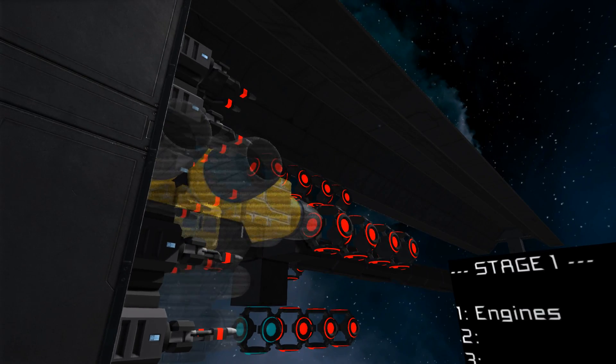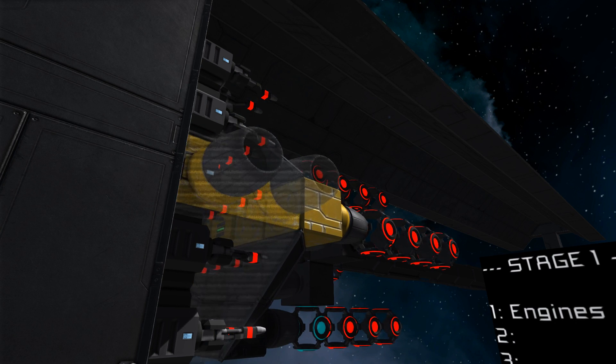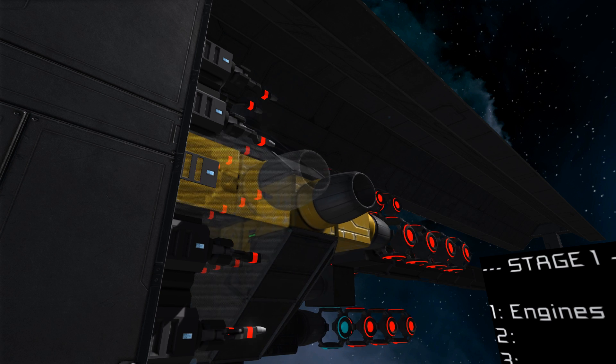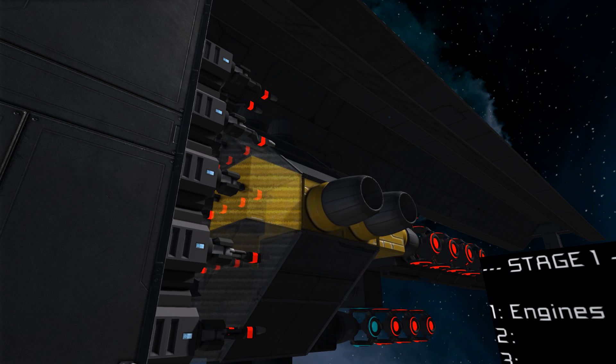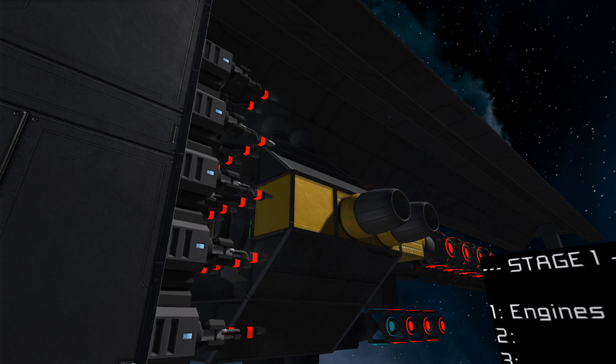First up, we'll just hit this button here and as you can see what that's done is turned on a specific projector, and then it's going to activate that particular stage of the welding process to weld up that module of the craft. Using this technique we can build pretty much any craft we want for any purpose, just out of this system on the fly using the projectors and welders.